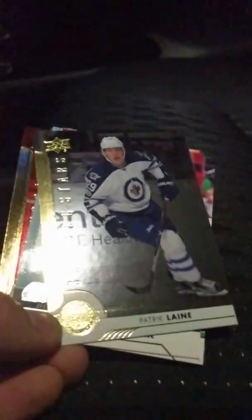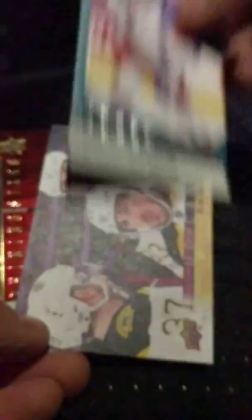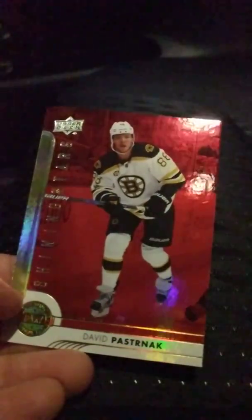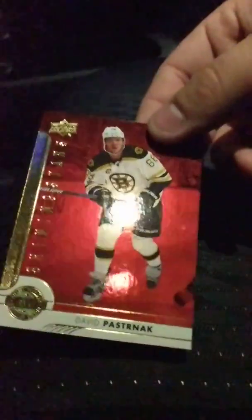Darn. Tor Krug, Nick Schmaltz, Andrew Shaw. Unfortunately I don't think I did very well with the Young Guns once again. Bummer — it happens, that's always a risk. I do have another tin on the way though. I guess it was cool we got the red Shining Stars. Here are all our hits: Kadri, Schwartz, Patrick Laine Shining Stars, Walmark Young Gun, Philip Chidel, the Canvas of Marchand, and the red Shining Stars of Pasternak.